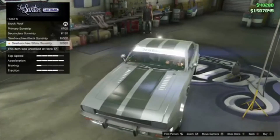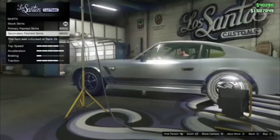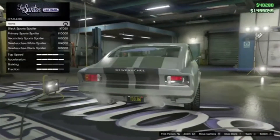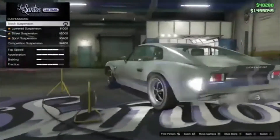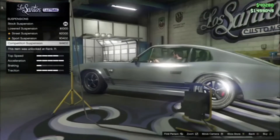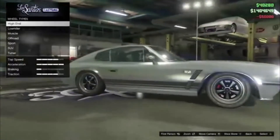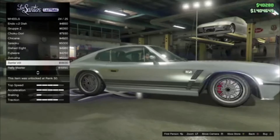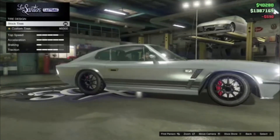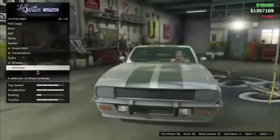Roof — imagine if we could take the roof off, how cool that would actually be. We'll keep the roof like that. Skirts — yeah, we'll go with that. Spoiler — we don't want to see any massive spoiler, so no, just keep it normal. Suspension — if I drop it, what happens? No, we'll just drop it then. Transmission, obviously we want. Turbo, obviously we want. Wheels — this is always the hardest to pick. Actually, I've got to make some statement here that this is probably the best car for customization in a while.